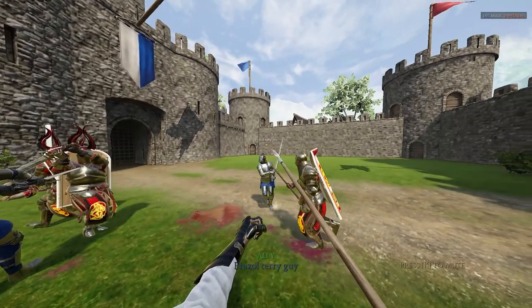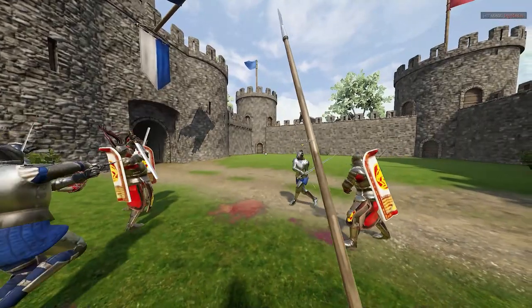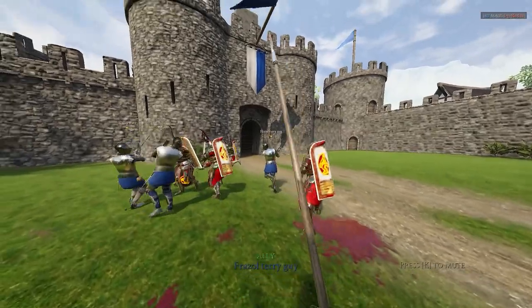Another strength you can take advantage of with spear is the ability to pull players — I'm going to leave a link to Ron Gwat's video on how to pull — and the ability to punish players. Punishing is basically flinching the enemy team or not allowing them to make crazy swaps, and you punishing them by stabbing them.